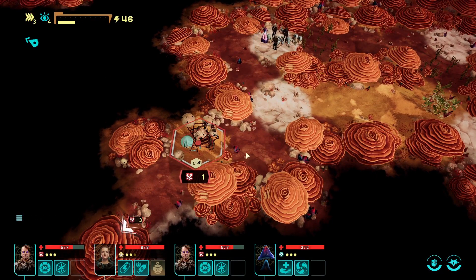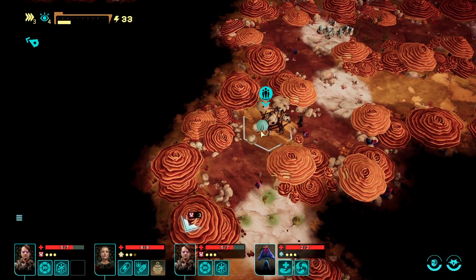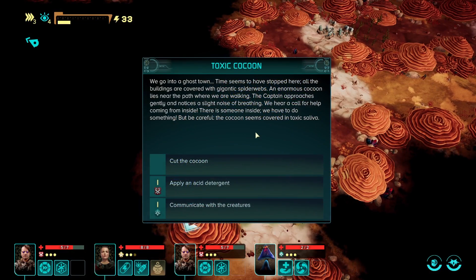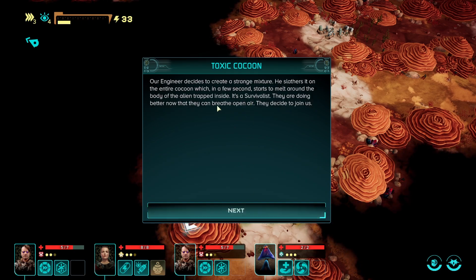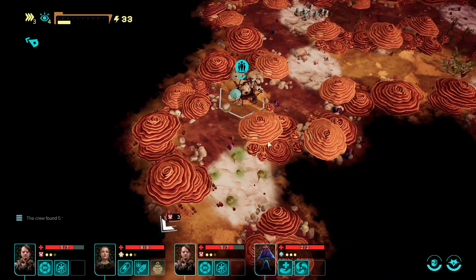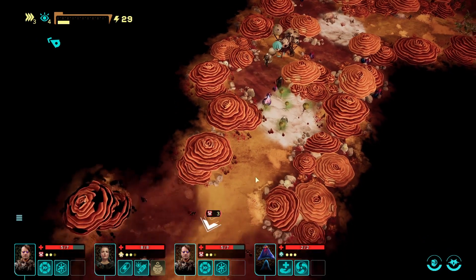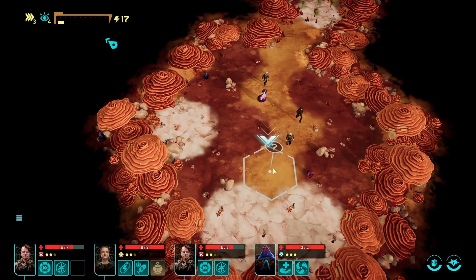We're going to a ghost town. Time seems to have stopped still here. The captain approaches gently and notices a slight noise of breathing - we hear a call for help. But the cocoon seems covered in toxic saliva. Apply light and acid detergent. He slathers it on the cocoon and it melts - it's a survivalist! They're doing better now that they can breathe open air and decide to join us. This particular mission will always come up in the tutorial, and it seems on all the regular games as well - so I think this is a fixed expedition.